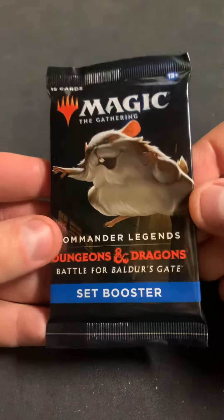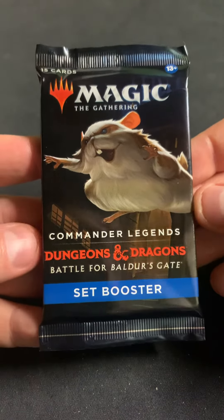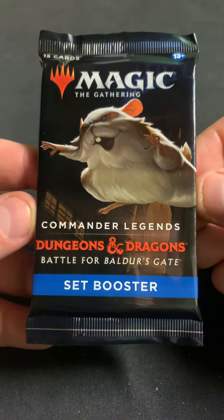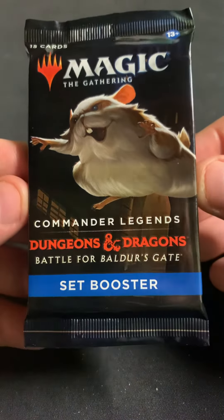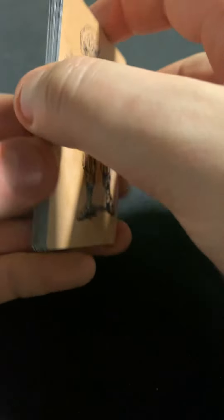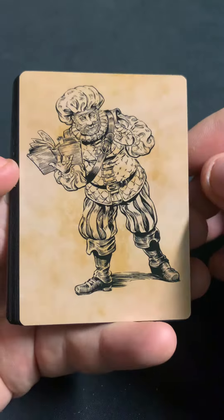Hi there, it's Tim with Far North Magic. Today we're opening up a Set Booster of Commander Legends: Battle for Baldur's Gate. Displacer Kitten — I know! Even the land cycle is really good. That is aging better than I was hoping. It's ending up where I didn't buy enough of it.